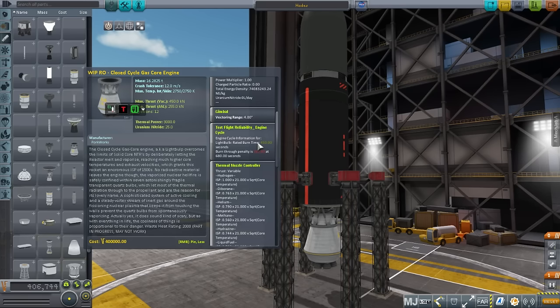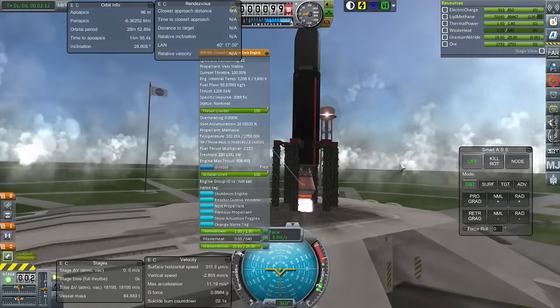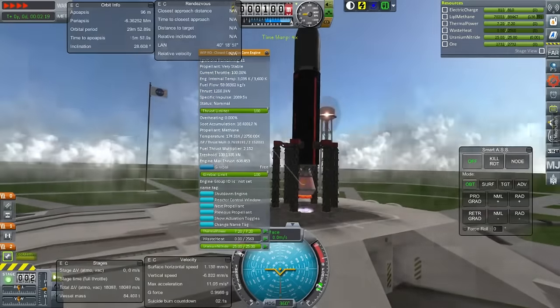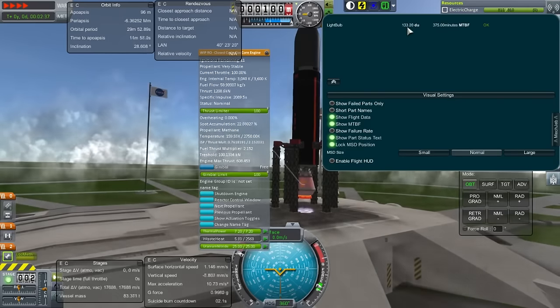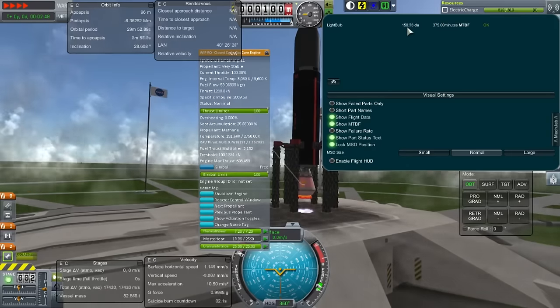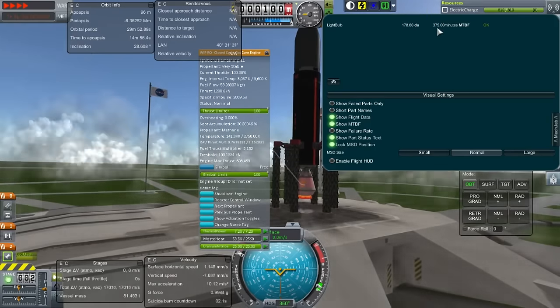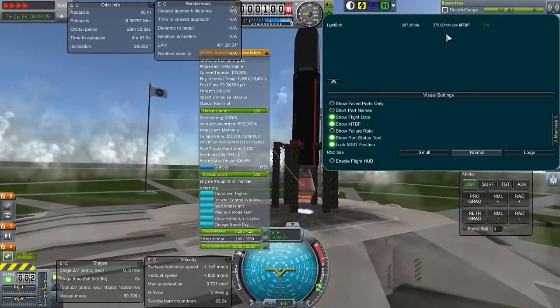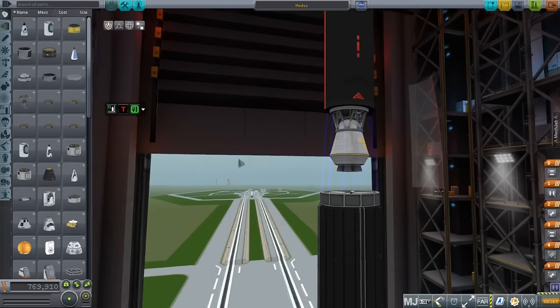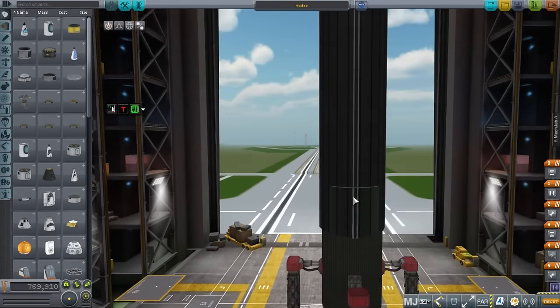The first thing I wanted to do was see if I had correctly configured the closed-cycle gas core engine with TestFlight. So that's the first test we see here. We can check whether TestFlight sees it. We're collecting data units, which is funny because we haven't launched — I thought it only collected data units after launch. But it does have a mean time before failure: it's high, 735 minutes, but this engine can fail. It also has a limited burn time of 7 minutes and 30 seconds. That might not be perfectly accurate, but it will make things more entertaining.